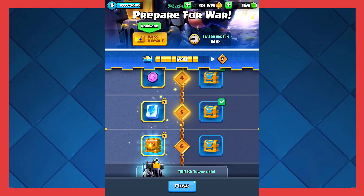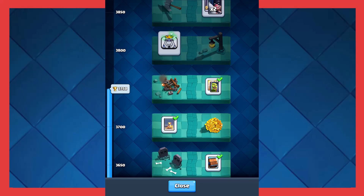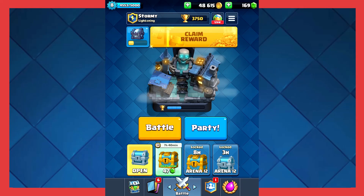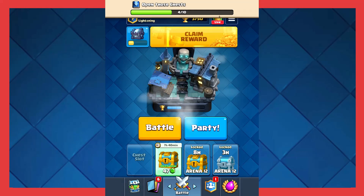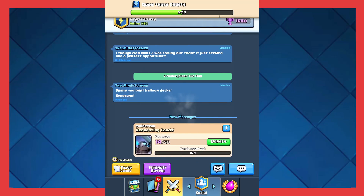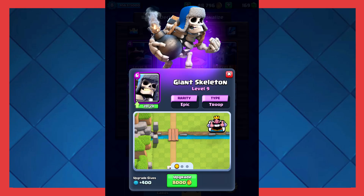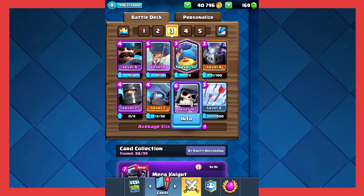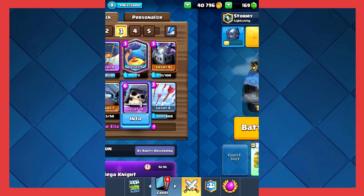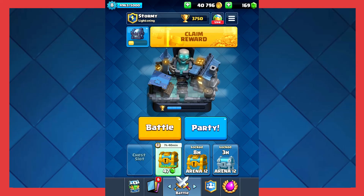I'm gonna go ahead and choose the goblin cage since we don't have it yet, and I'm gonna open up this silver chest: 131 gold, two ice golems, 16 ice spirits — always donate. We're gonna upgrade our skeleton giant to level 10 on this account, and we're almost to level 9 arena. I kind of wanted to get to the next arena before then but that's okay.